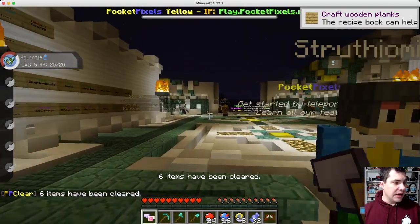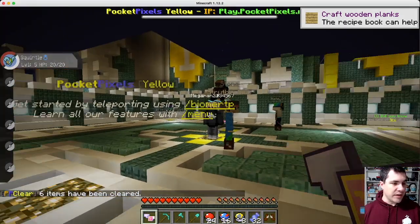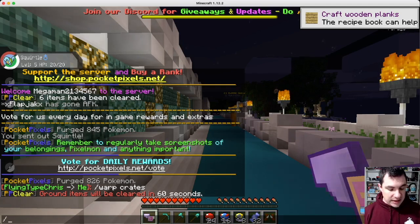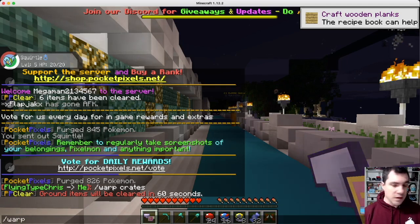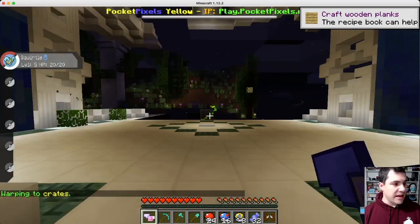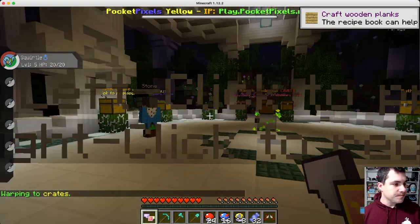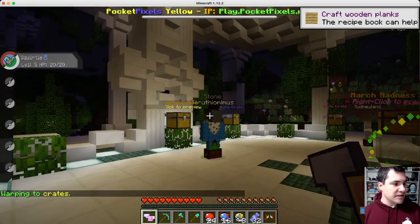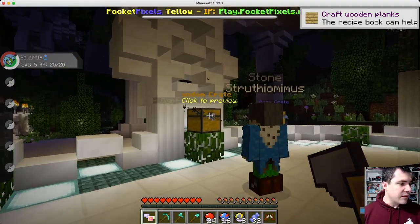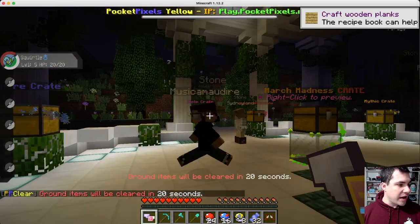So we're going to yellow. There should be some crates to open — warp crates, just like that. Okay, here we go. So these are the crates you guys can get to. There's all kinds of different stuff you can get. We got random crates, rare crates, vote crates — all kinds of stuff. There's the March Madness that you could open, Legendary Mythic.